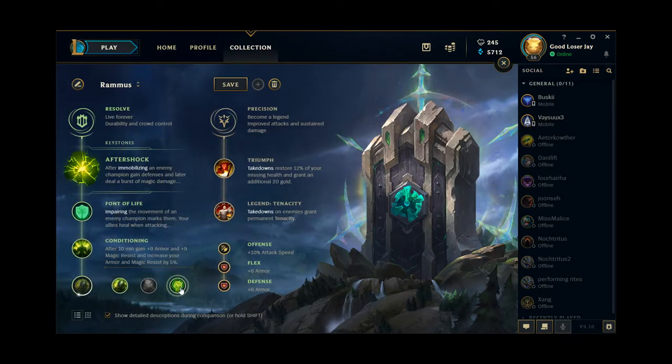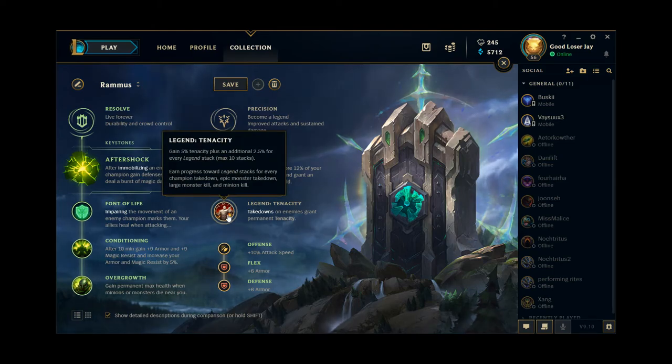Legend Alacrity is the most commonly picked secondary rune for pretty good reason — it's not the wrong choice — but for me personally, Legend Tenacity is just amazing. Basically, my opinion is that there's too much damage in League of Legends right now, which means crowd control has immense value in the current meta. Tenacity can be the difference between saving your life and dying quite often. Also, if you buy Mobility Boots every game on Rammus, the tenacity is awesome because you don't have it from your boots.